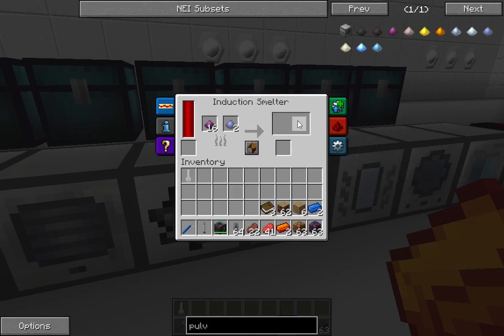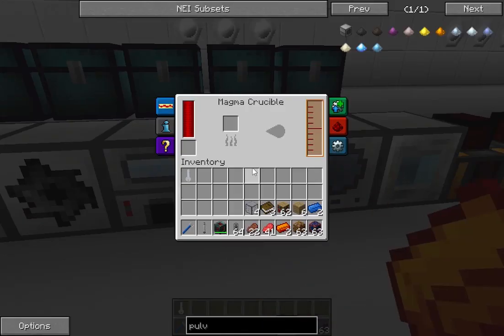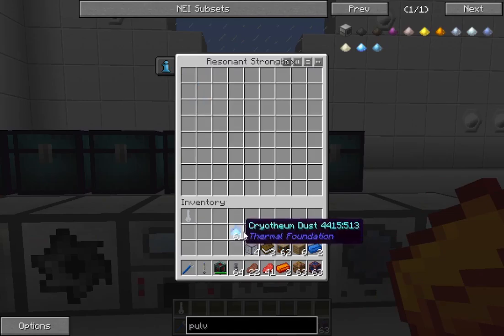And all destabilized redstone is, is just putting redstone in a magma crucible — I'll show you that coming up. Moving on, this is the magma crucible I was just telling you about, and I have cryothium dust here.